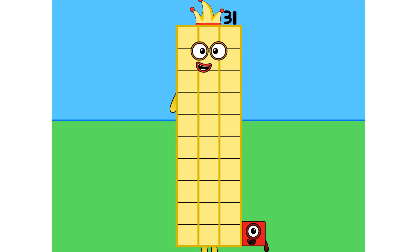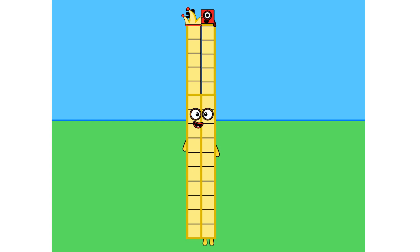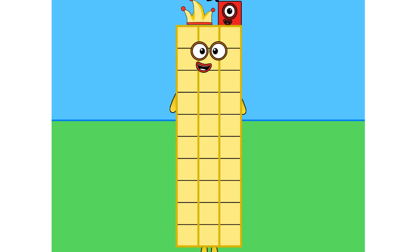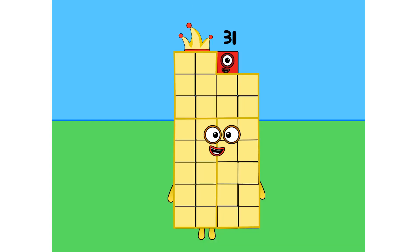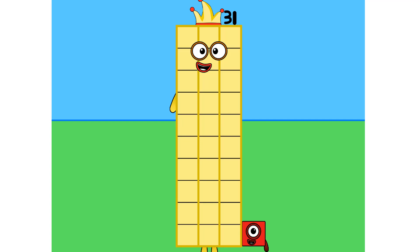Step two is rectangles. Like all number blocks, I can be a one wide rectangle — one by 31. Looks like I'm not a two wide rectangle or a three wide rectangle either. I can't be a four wide rectangle either — I'm one off. I can't do five wide or six. Guess that makes me a prime.